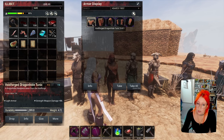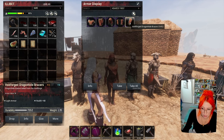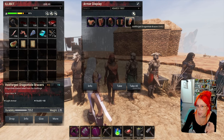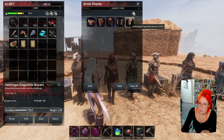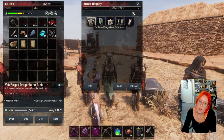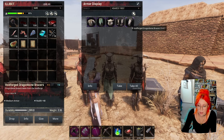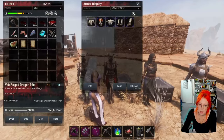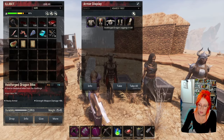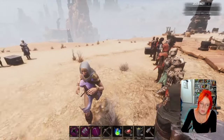Then we have the light dragonbone — strength, stamina, health, health, health. Lots of health. This is the same throughout all dragonbone — it's not mixed up like Legion. But they now have similar durabilities and weights to Legion anyway. Here's the medium: strength, stamina, health, health, health. And then heavy: strength, stamina, health, health, health. Not the biggest fan of a lot of these.